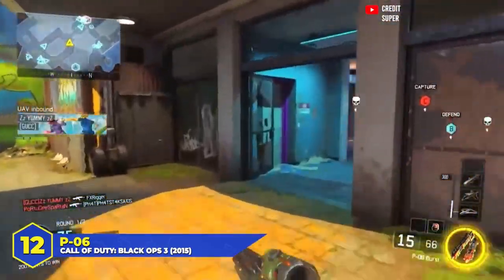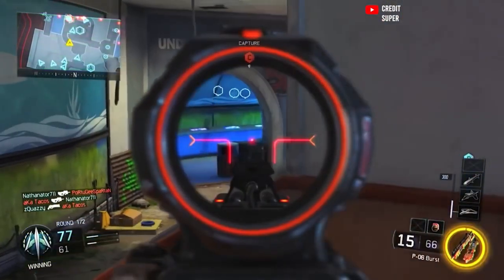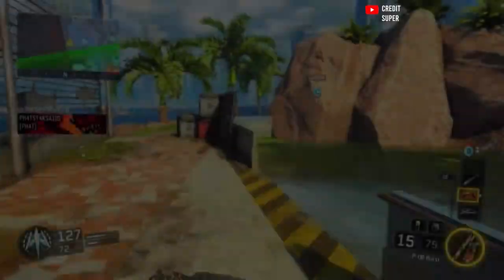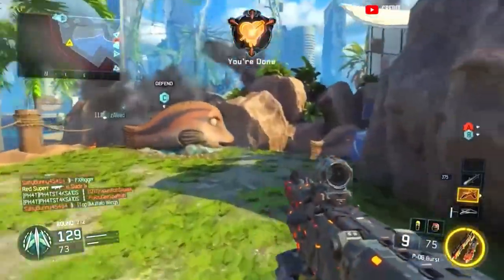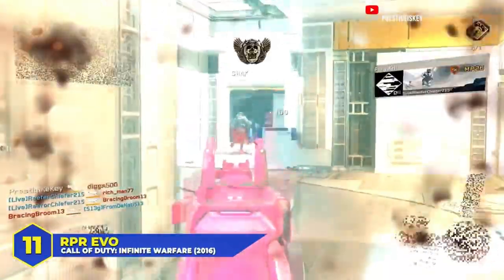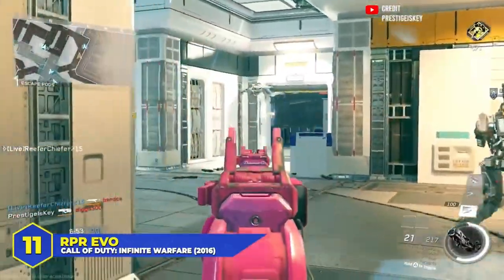At number 12, the P-06 in Black Ops 3. A weird weapon, but once you got the hang of it — devastating. A three-round burst sniper rifle that had to be charged up, meaning you had to predict your enemy's movement. Despite being a three-round burst you could kill with a single bullet. It took some getting used to and a lot of people hated it, but there was a sizable chunk of the community who swore by it. It was a high-skill weapon.